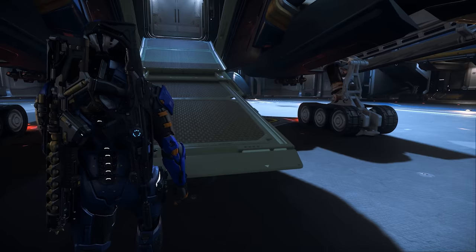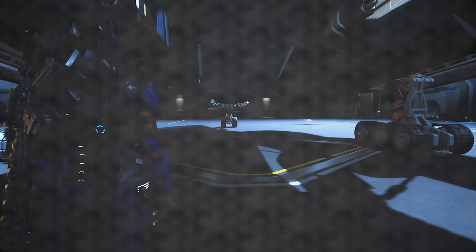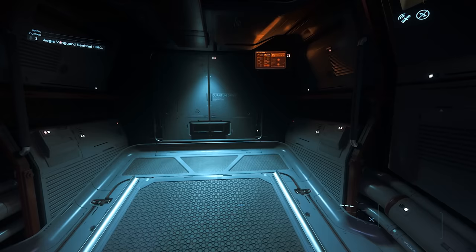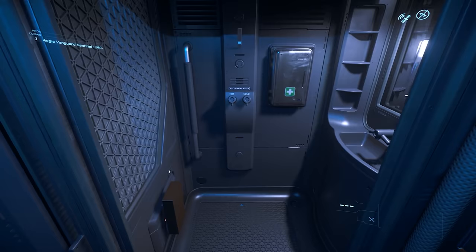Underneath here is where we have the main and only entrance into the Vanguard. Let's take a look inside. As we close the door, we'll turn around and see where the Quantum Drive is stored. Heading back into the cabin, on the port side we have armor storage.